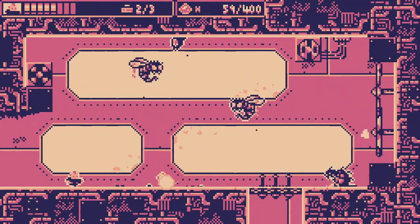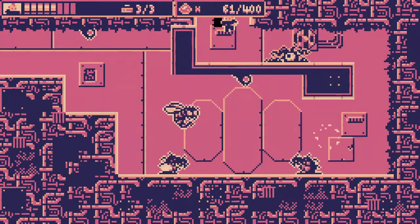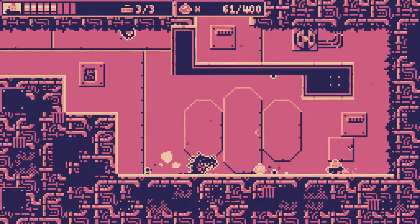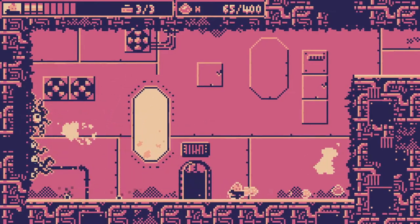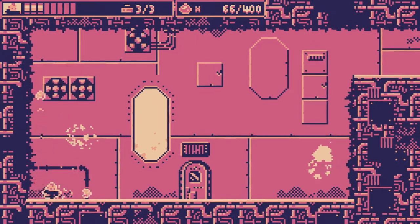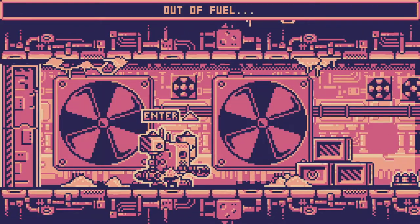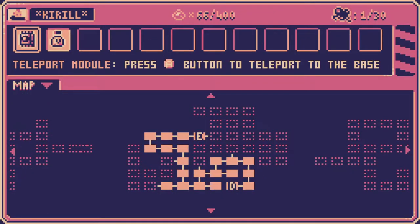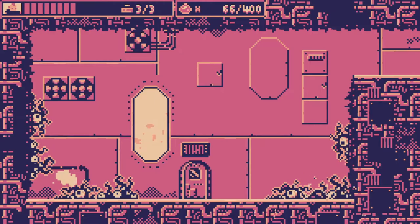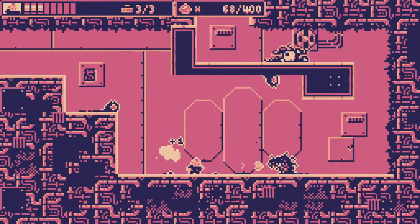I need to find a way to access the next part of this asteroid base. I don't know what that says, but I'm assuming that's what I need to go through next. First though, I'm going to save. Out of fuel — remember this bot for later, it may come in handy. It seems that enemies don't drop health pickups.